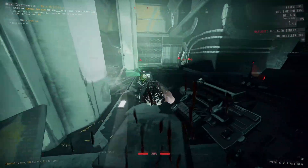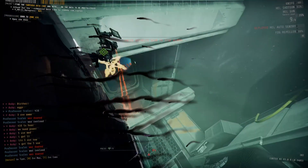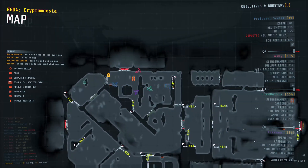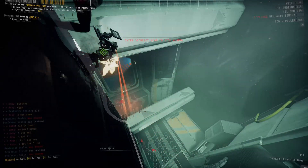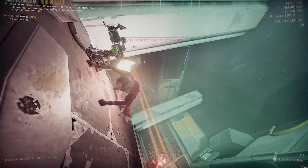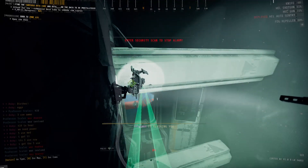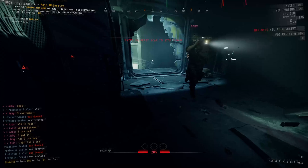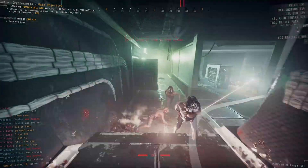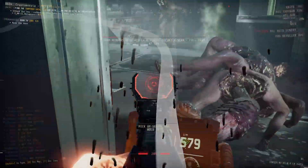But seriously, don't use these in random lobbies with people you aren't good friends with. I'm fairly certain most of these commands weren't supposed to even be usable by clients — only the host of the lobby was meant to be able to activate them — but it seems like 10 Chambers made a tiny mistake there and either never realized it existed, or they did and just decided it wasn't worth going back and fixing. Either way, if you enjoyed the video, consider liking it and maybe even sharing it with some of your friends — although you might want to wait until you've trolled them a little with some of these commands first.